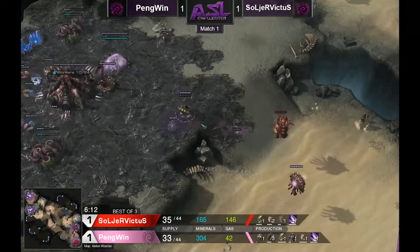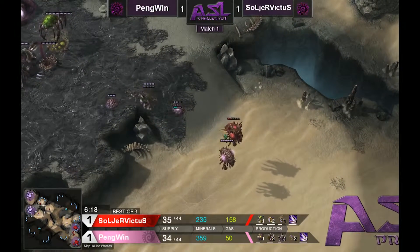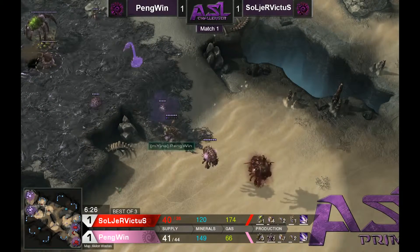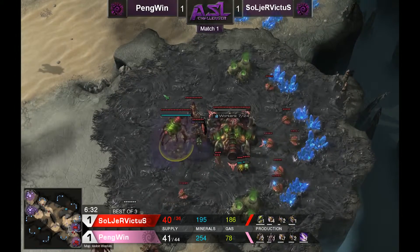I think Penguin is going to go for mutalisks — he's going for a very, very fast lair. He's going for two-base mutalisks. That's pretty standard ZvZ. You generally don't see fast three-base mutalisks unless one person is doing a gasless expand and the other person is responding with macro.